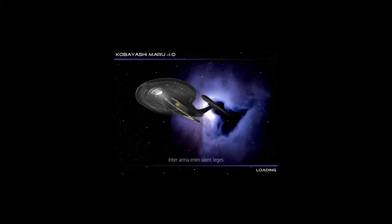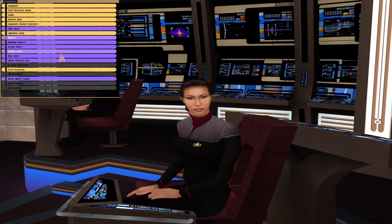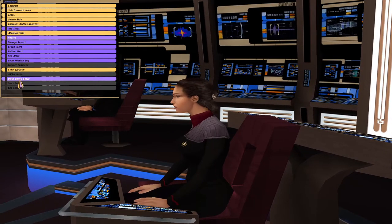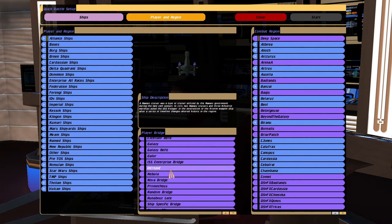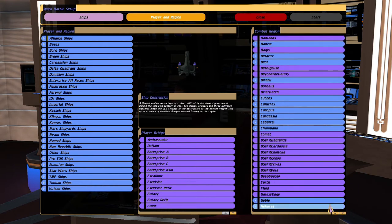Welcome to Just Free. It's Star Trek Bridge Commander What If, Season 2, Episode 2. Today we are in Voyager once again in the Beta Quadrant, and we will be simulating the Battle of Sector 001.